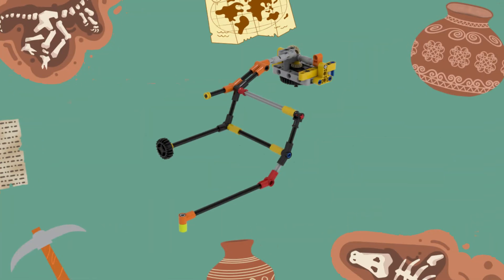For our solution we built an attachment primarily out of axles that accomplishes all three tasks during the same approach to the mission model. This saves a lot of time during the match. There are no build instructions for the attachment used to solve this mission. Our solution is intended for inspiration only, and we encourage you to use your own creativity to design an attachment that fits your robot using the LEGO pieces you have available.